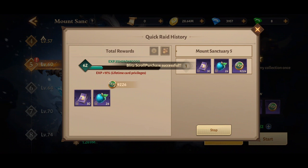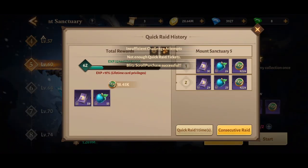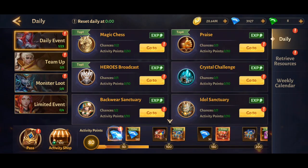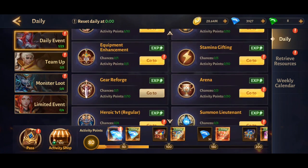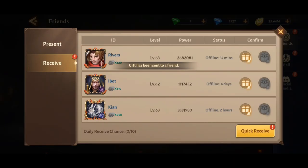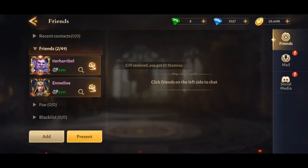A lot of them you can just raid and it'll do it automatically. You have to get all this XP every day. Also, every day send your friend gifts and they'll give you stamina too — it's all about getting stamina and experience points.